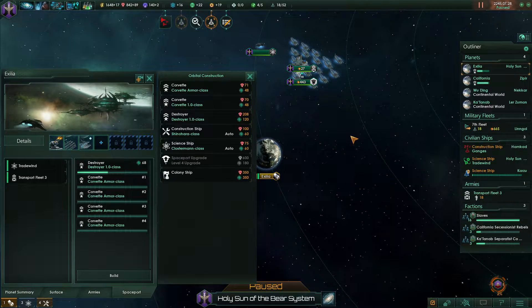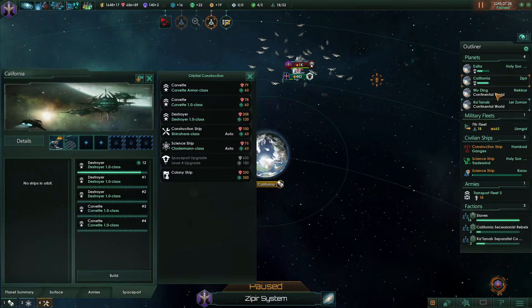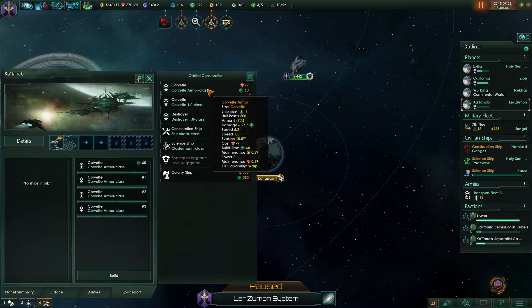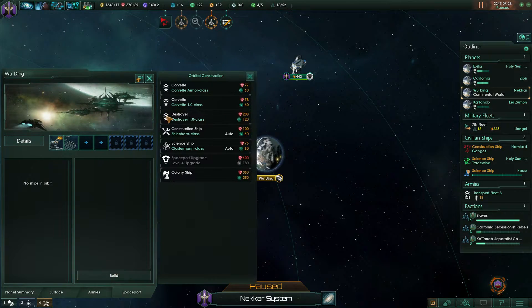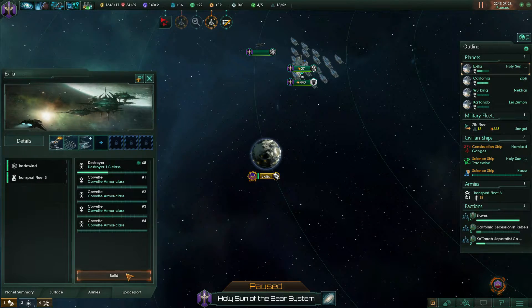I can't honestly say for sure if they will be effective, but that's what we're going to hope for at this point. We'll build a lot of corvettes. Also, they're a lot quicker so we can get out of the gates a bit quicker.